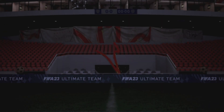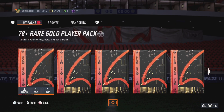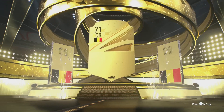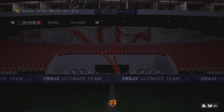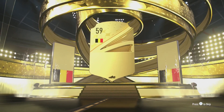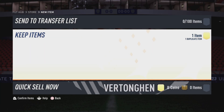82 rated — let's move on to the next pack. These are the plus 78 packs claimed from the SBC challenges, hopefully we get somebody good. Vertongan — not too bad, went to an SBC. We've got a few of these so we'll just get through them. Another Vertongan — duplicate there guys.